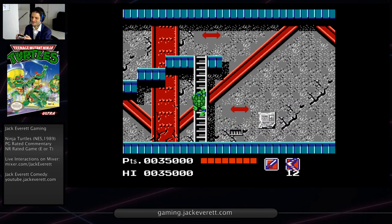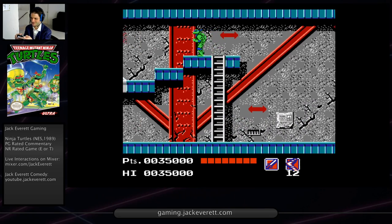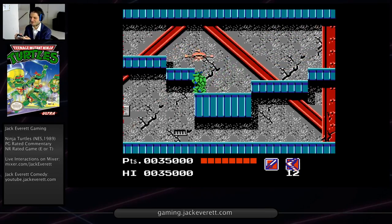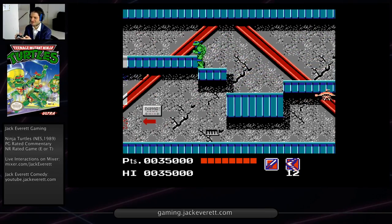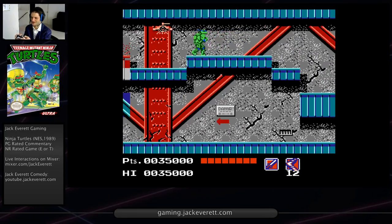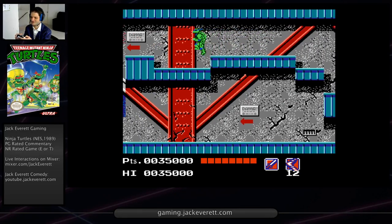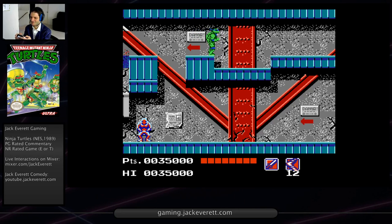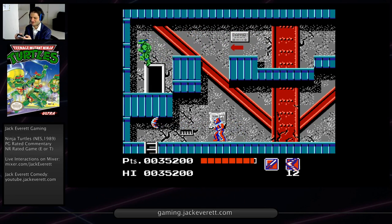Coming up here, this is the hardest part of this stage in my opinion. There's a jump up here that we're going to have to do. There are a lot of guys you just don't have to fight - you can duck under that guy and jump over the previous one. This is the hardest jump in this stage. What I've found is it's easiest to just hold left, and then once the turtle is right to the edge of it, press and hold jump. That's it - that's how you make it over that.